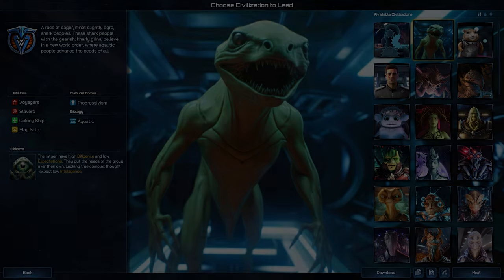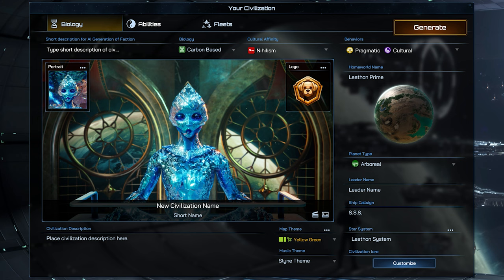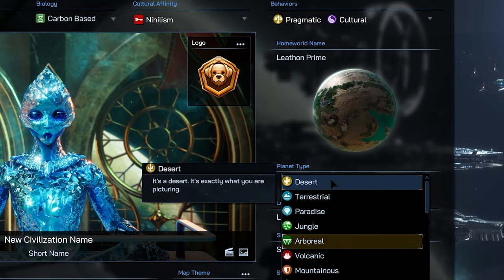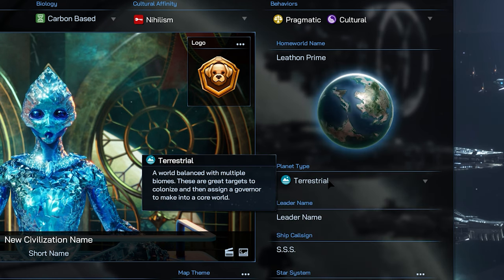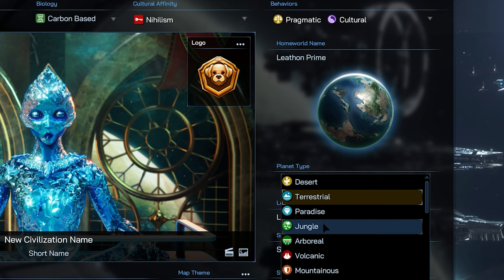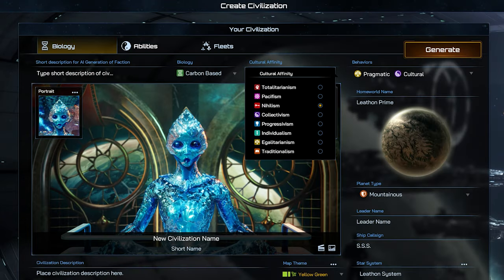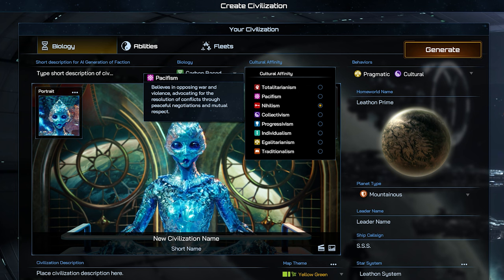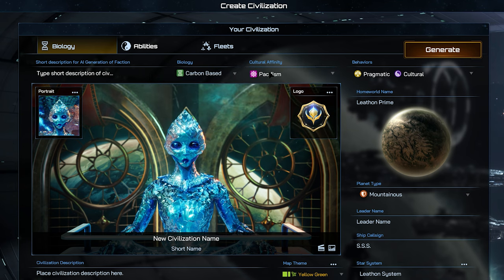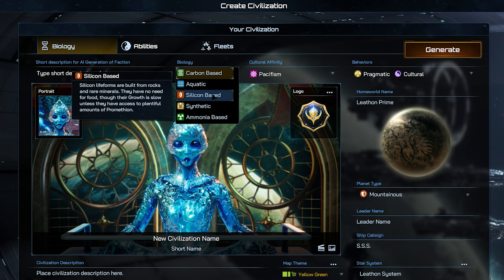Starting with Civilizations, Galactic Ones, and of course Alien GPT — the AI-generated field that will help us build a custom civilization. It's completely player-controlled as well; you don't have to use it. You'll still be making important decisions, like the type of planet, the logo you wish to use, or you could upload your own custom one from your computer, the cultural affinity of your people, a very impressive cultural tree and progression mechanic, and of course the characteristics of your biology.